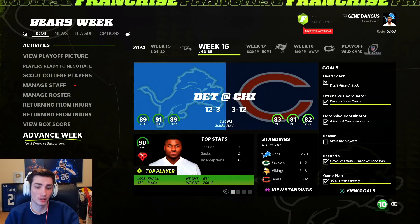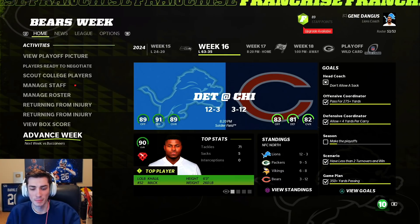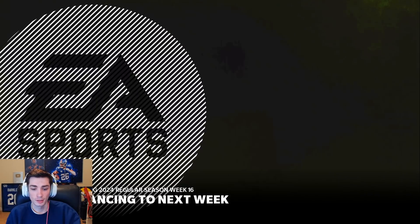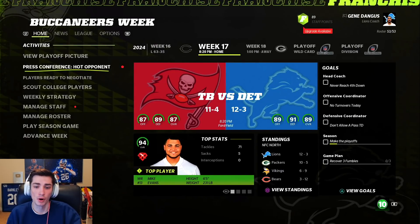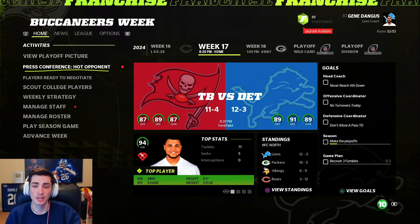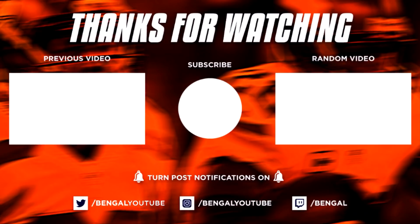I can maybe understand losing to a 2-and-12 team if you're 12-and-2, but losing 63-35 is rough. We're not rolling into the playoffs with much momentum. It does not get easier in week 17 — we're taking on a hot opponent, the 11-and-4, 87-overall Tampa Bay Buccaneers. That should be a fun one. See you in the next one, take it easy.